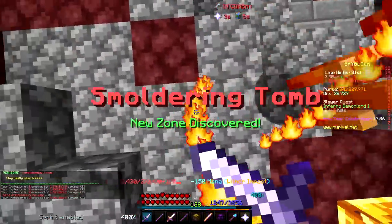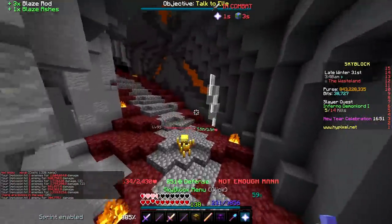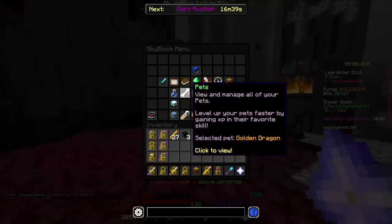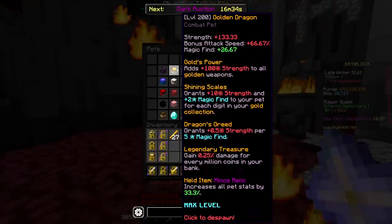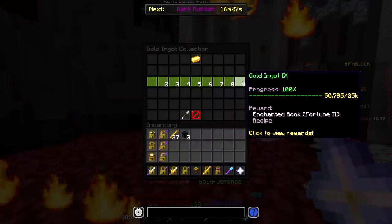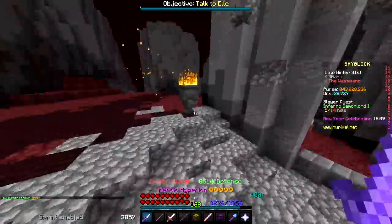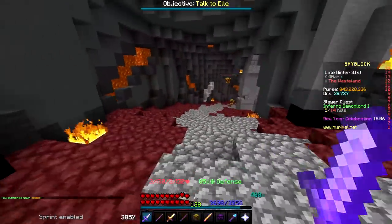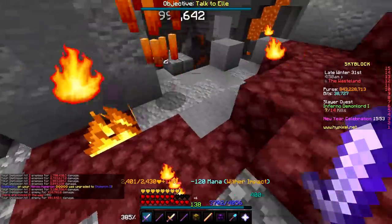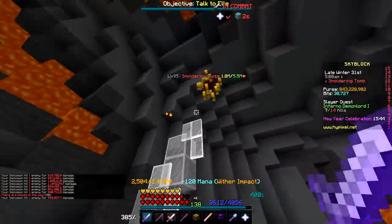Oh my god, how much HP do these guys have? I was not ready for these guys to have this much HP. Wait, they literally have five and a half million HP each? What pet should I be using right now? At the moment I have Golden Dragon on but my bank has zero coins in it, so I'm assuming my G-Drag is not very good. Wait, I actually have 50k gold collection — more than I expected. Okay, we'll try with sheep pet. I feel like I'm gonna be really squishy with this on. Wow, I'm taking so much damage and these are just the things I have to kill to spawn the boss?